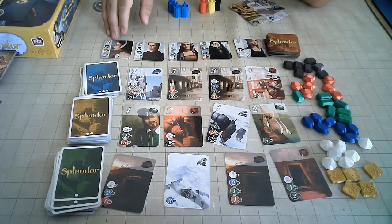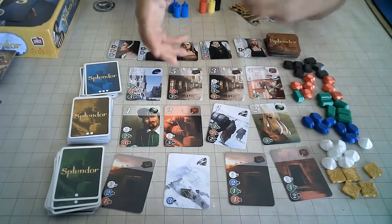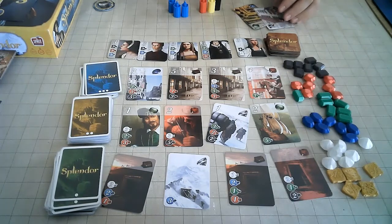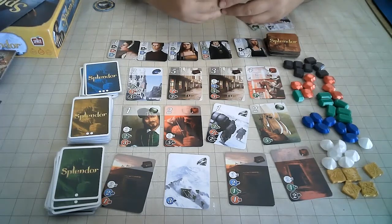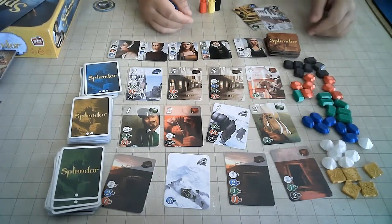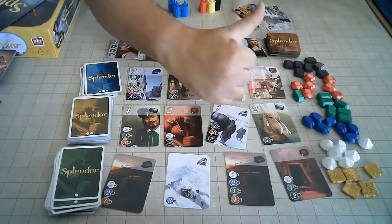Don't forget about the nobles either — those help. For a fairly simple game, there's a lot to think about, but at the same time it's not complicated to think about. It's definitely my kind of game — I totally support it, and I hope lots of people play it. It's got a digital adaptation as well, but you can't really beat the experience of playing with someone face to face. Things are opening up again, so get a copy of Splendor and come down to the game store and play a game — I'm sure you'll find people who would love to play. This has been Pillar Nexus. Thank you very much for watching. See you next time.